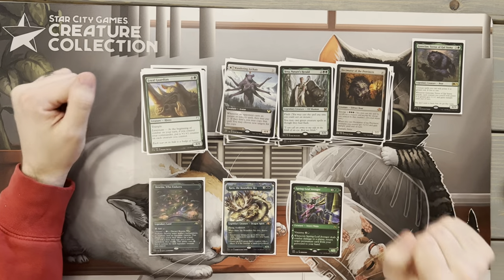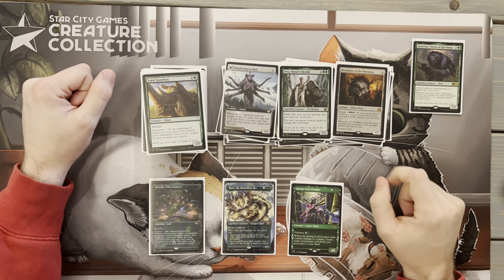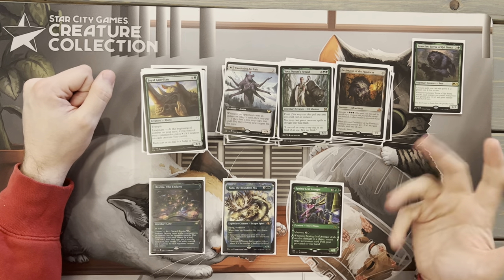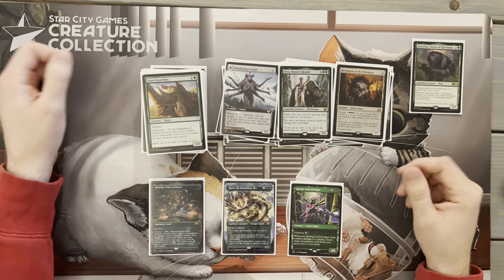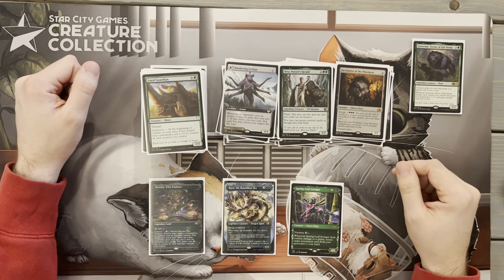Another great finisher: Decimator of the Provinces from Shadows over Innistrad. When it comes in, all creatures get plus two, plus two and Trample until end of turn. Most of the time that emerge cost won't be very much if we can sacrifice a mid-range creature — probably bringing it down to four or five mana. Similar to the Regal Forerunner effect. We really want a couple finishers so we can see them consistently.